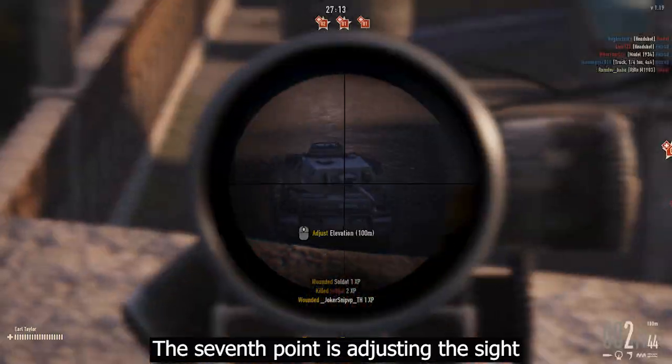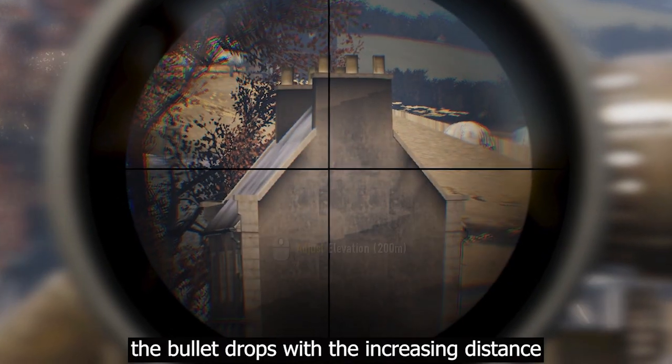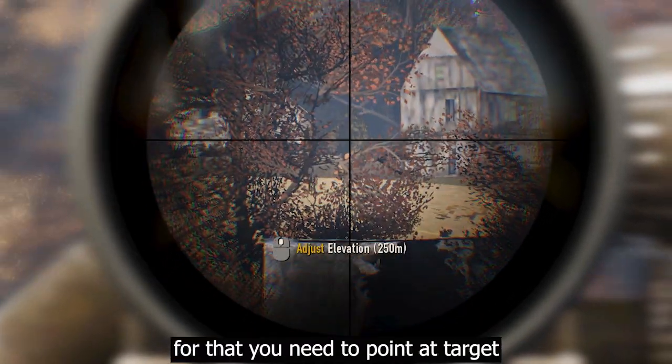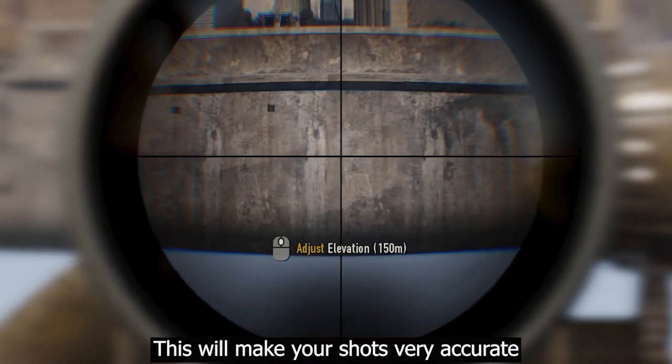The seventh point is adjusting the sight. Accuracy is very important for any sniper — the bullet drops with increasing distance, so you need to adjust the sight of your scope to counter bullet drop. To do that, point at your target and press the spacebar to adjust the sight of your scope. This will make your shots very accurate.